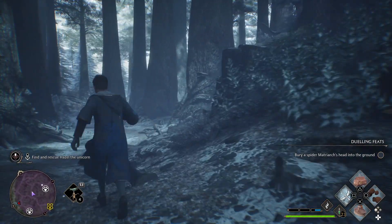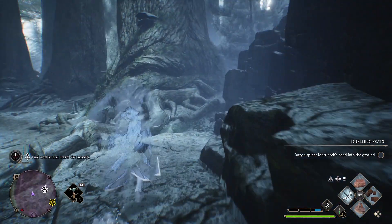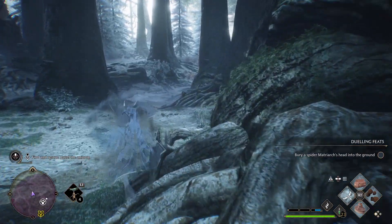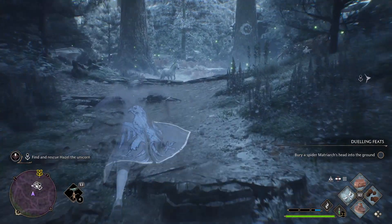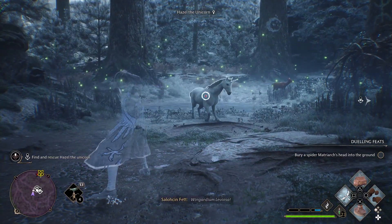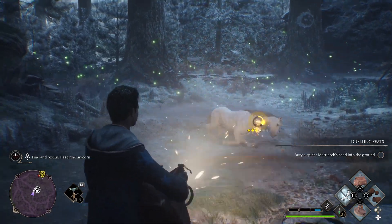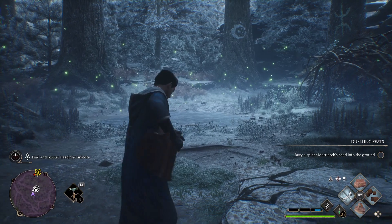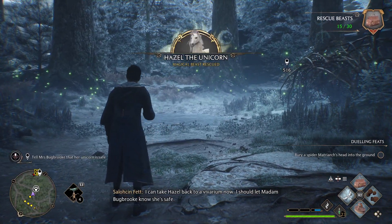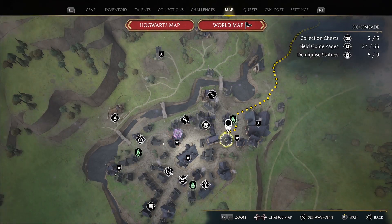I wonder if I need to... let's try this. Maybe she can't see me if I'm invisible. One, two, three, four, five, six. I can take Hazel back to the Vivarium now. I should let Madam Budbrook know she's safe.